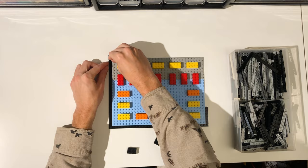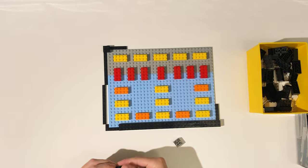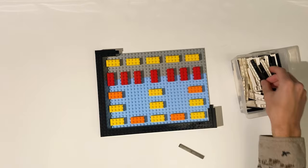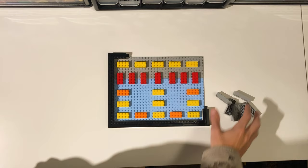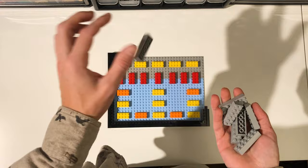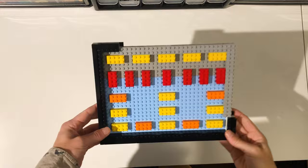I put some black bricks onto the plates, then added some long plates onto the bricks to lock everything in, and some black tiles onto the outside layer of studs. Next I added some 2x6 bricks to the back side of the base. I tested to see how sturdy the base was and it was pretty sturdy.